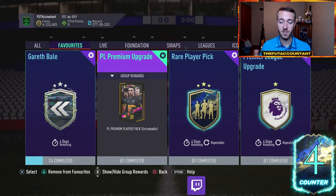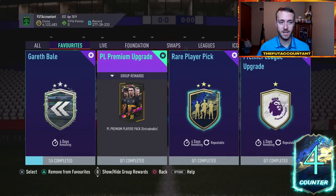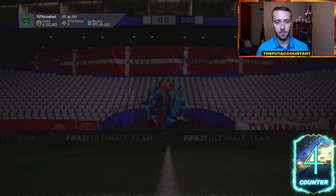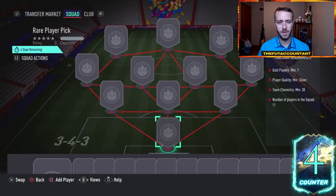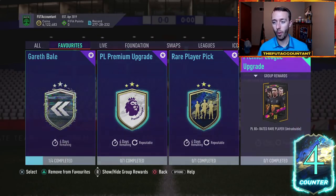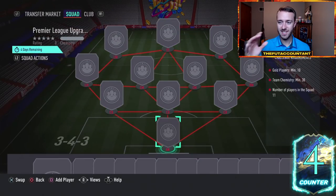If you're doing packs this week, buy the rares and do the premium upgrades. If you don't want to buy the rares, you can technically grind up on the packs from BPM if you really want to do that grind. But if you have coins like me, I'm going to be buying rares, doing the Prem upgrade, and then rinsing my non-rares from that Prem upgrade back in.